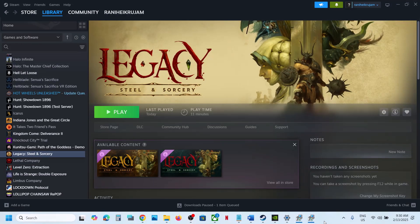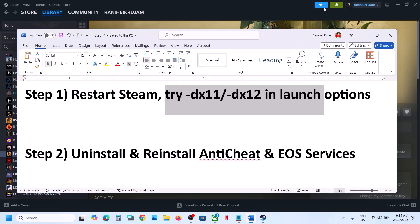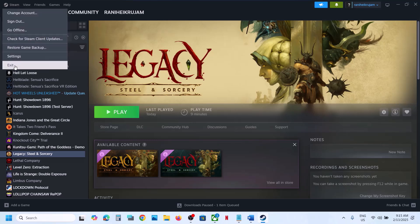Hello guys, welcome to my channel. Today in this video I'm going to show you how to fix fatal error with the game on your Windows computer. The first step is to restart Steam, so simply exit it and then open Steam once again and then launch the game.